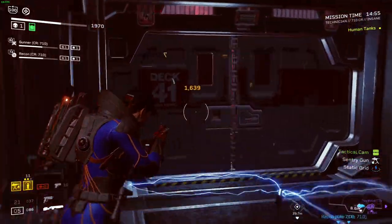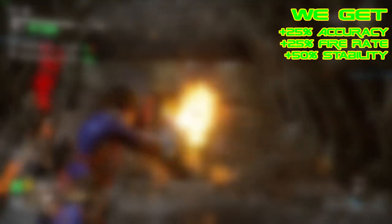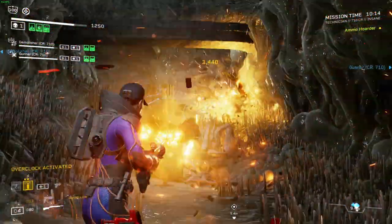If we tally everything up, when everything procs we'll get 25% more accuracy, 25% more fire rate, 50% more stability, 50% more reload speed, and a whopping 85% additional weapon damage. But that's not all — our turret gets 10% more fire rate and 35% more damage, with an additional 25% more damage if the target is armored. And we're not done yet, because we help our team by providing them with an AoE stun and an AoE slow effect, allowing us and our team enough time to kill the advancing horde.